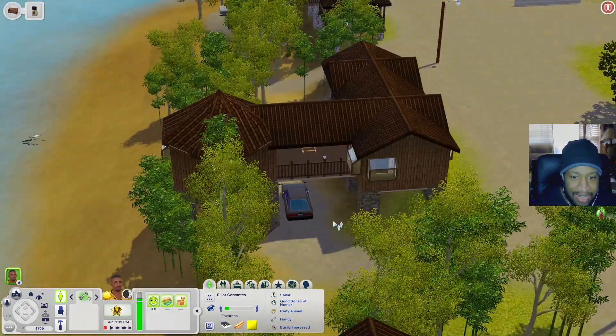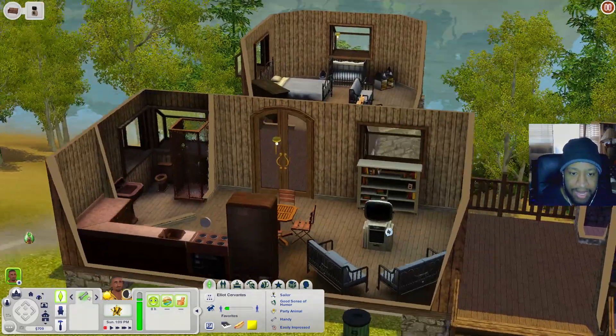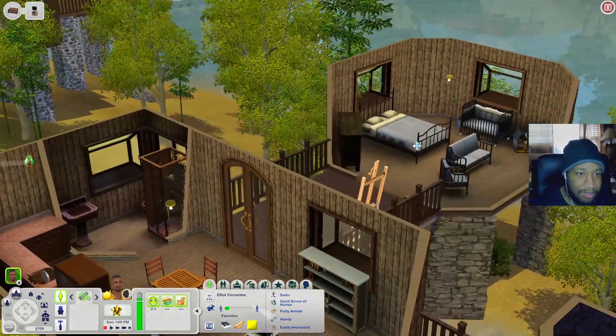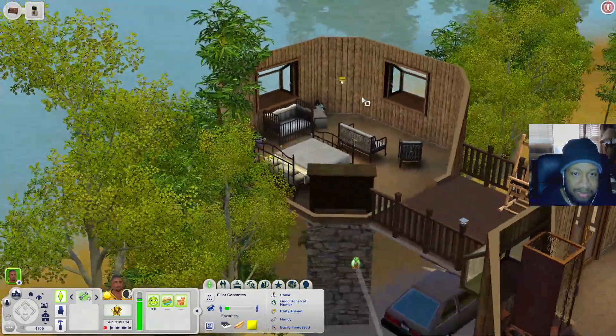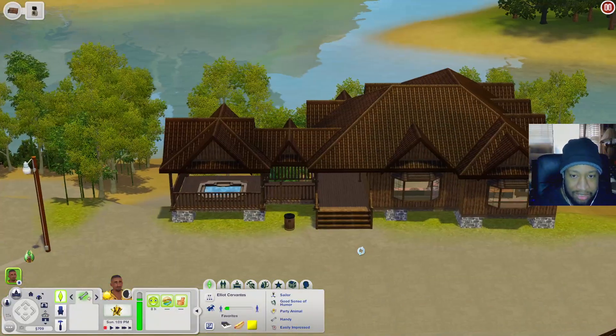The house right next door is kind of on a hill with a little area underneath it. Inside there's a living room, kitchen, bathroom, a walkthrough area with an art easel, and a bedroom with a crib plus a little sitting space.